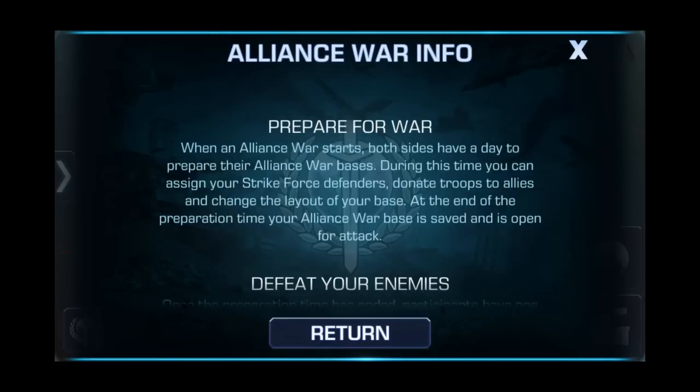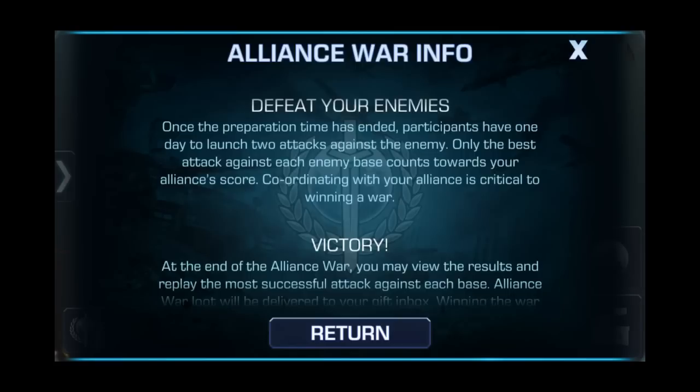When Alliance War starts, both sides will have a day to prepare their Alliance War bases. During this time, you can assign strike force defenders, donate troops to allies, and change the layout of your base. At the end of the preparation time, your Alliance War base is saved and is open to attack.